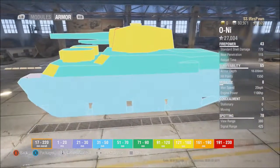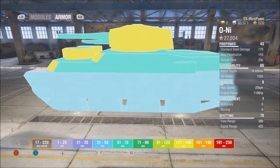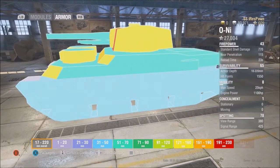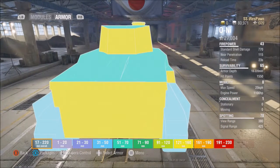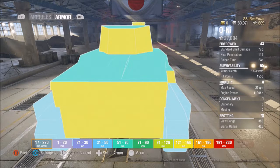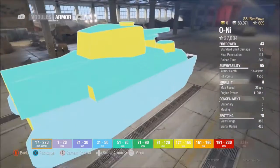The sides are the weak spot — 31 through 50 millimeters of armor, so they go through pretty easily. The side of the turret is pretty well armored. The rear plate is 121 through 160, not angled very well but still good. Back of the turret is the same, 121 through 160. If you're in a TD and you see one of these, the sides are easy to blow apart at just 31 through 50 millimeters.